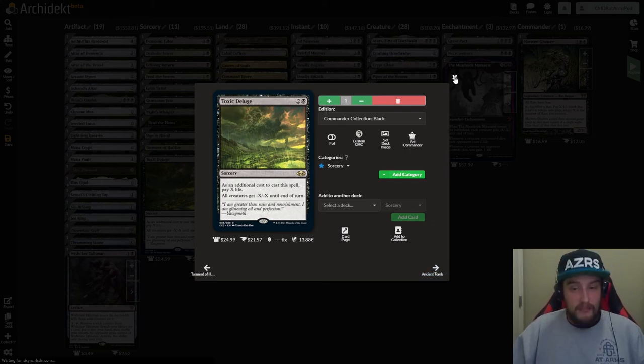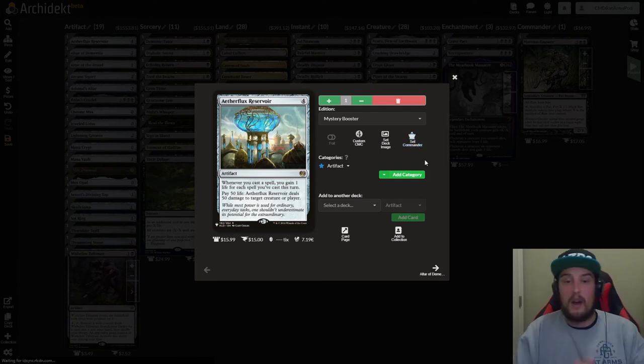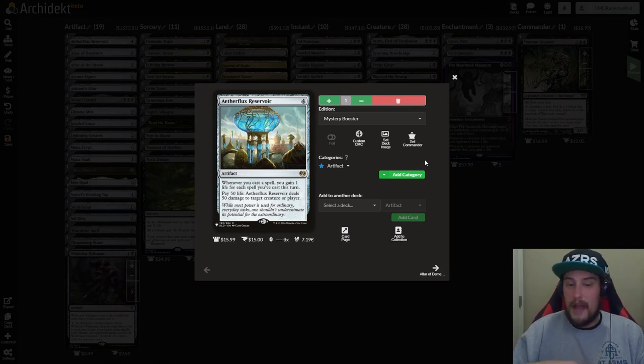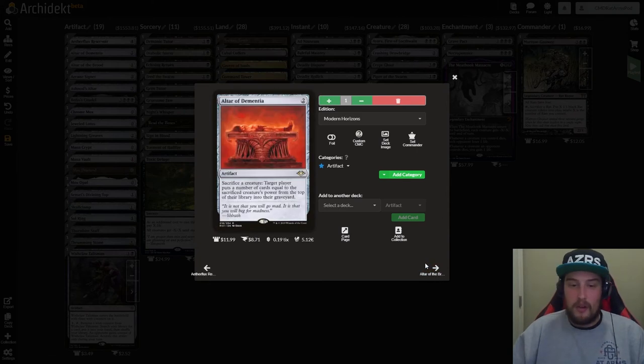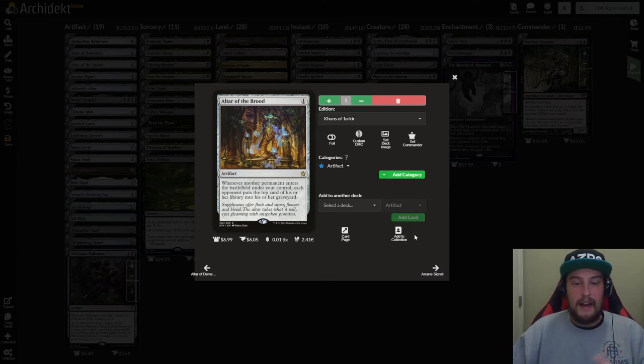We're going to get into the artifacts — there are 19 artifacts in this deck. We have Aetherflux Reservoir — four mana artifact — whenever you cast a spell, you gain one life for each spell you've cast this turn. Pay 50 life: Aetherflux Reservoir deals 50 damage to target creature or player. This is going to be a combo piece win condition in the deck. Altar of Dementia — two mana artifact — sacrifice a creature: target player mills cards equal to the sacrificed creature's power. Altar of the Brood — one mana artifact — whenever another permanent enters the battlefield under your control, each opponent puts the top card of their library into their graveyard. You're going to be making a lot of rats — just mill your opponents.